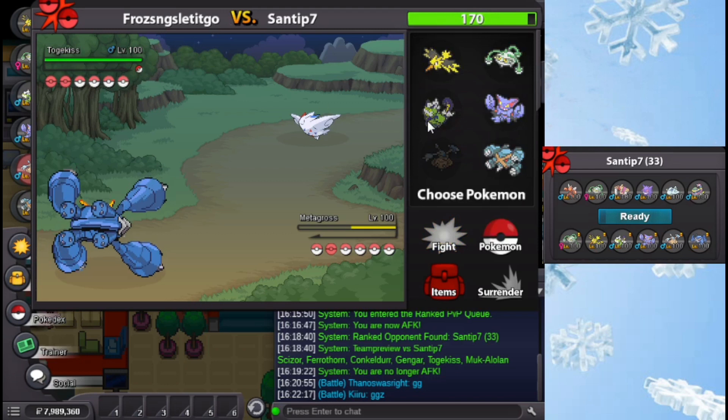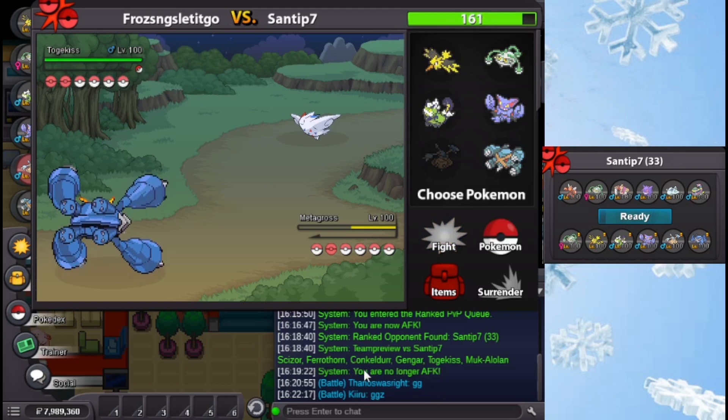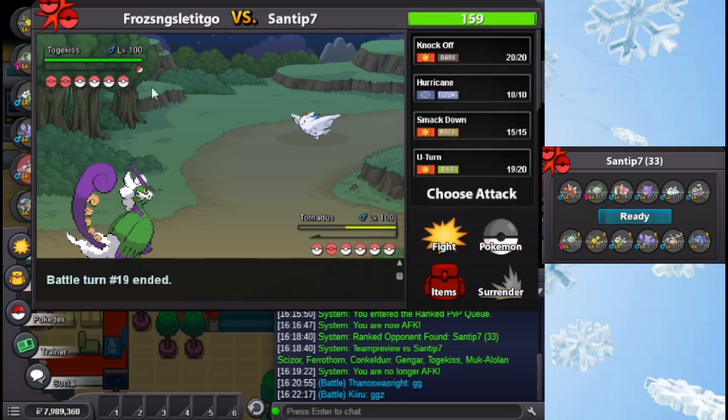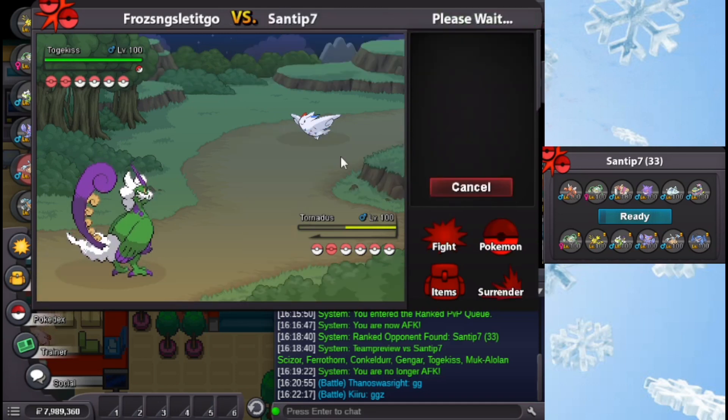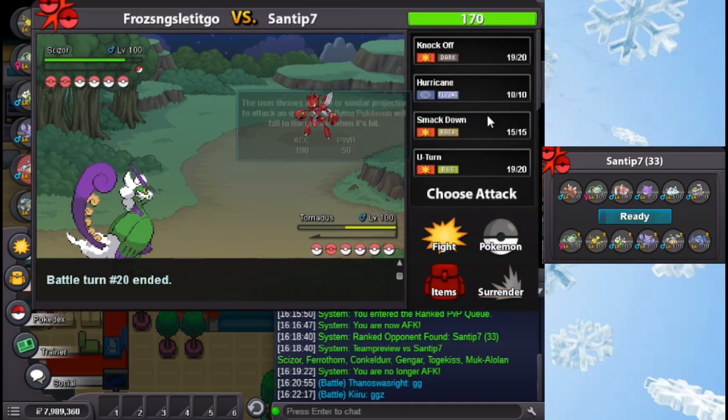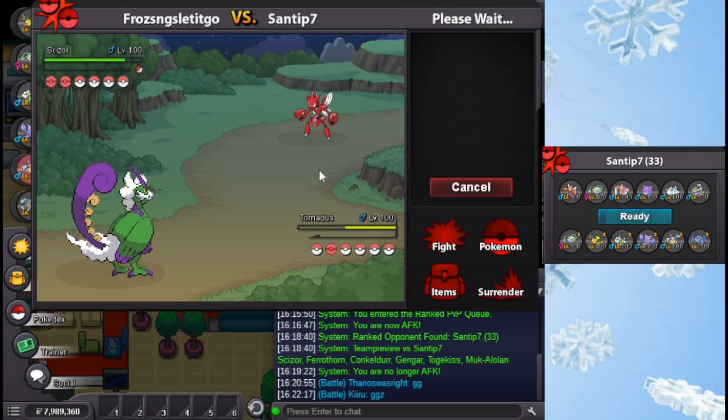Too bad we don't have Zen Headbutt — can't kill Conkeldurr in one shot. Saddest part about this. What are you gonna do? Flamethrower? Bullet Punch does not kill. I need rocks. Is Metagross my best Pokemon to keep? Maybe not. But it does have Bullet Punch and it is faster than Conkeldurr. Maybe I should keep it. Tornadus is also faster though. Not sure how to think about this. I guess if you click Flamethrower, I might as well go into this — but if you click Air Slash, it's bad. I should've said it. Click Flame — that's good! Because now I can just Knock Off. Now you're gonna be slower than everyone if I knock you off. Slower than my Gliscor.